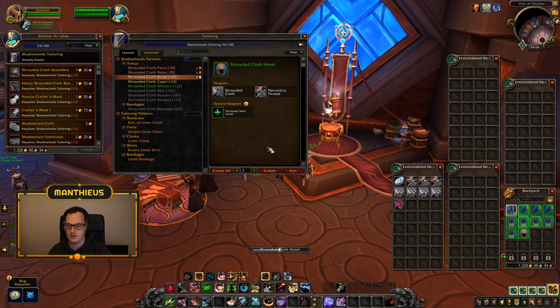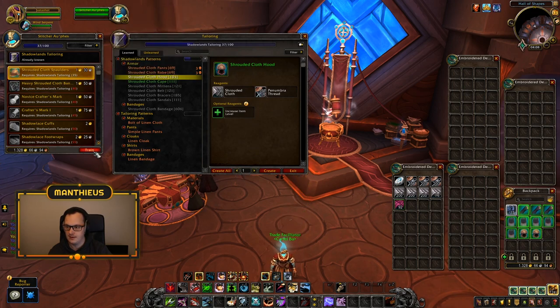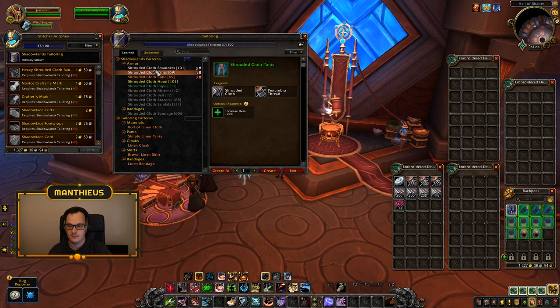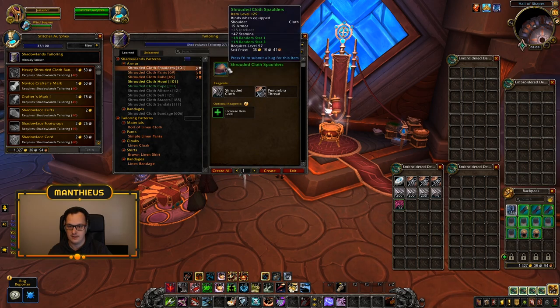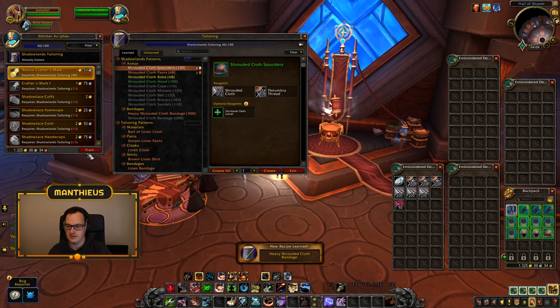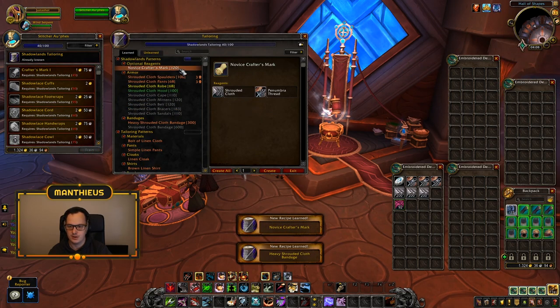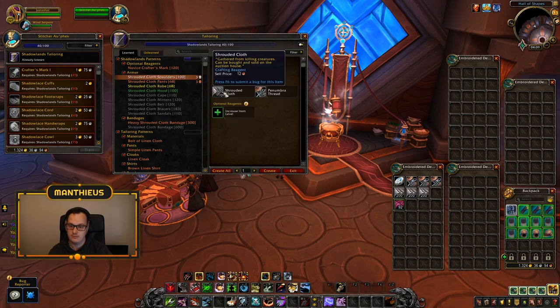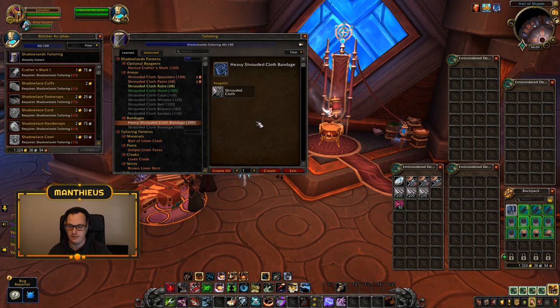Once we get to 40 we unlock the heavy cloth bandages, and I reckon we can craft those for a long time — this is going to be quite a quick and simple one. Only six cloth needed to guarantee ourselves three skill points — that's a bargain. Now we're at 40. Unless crafter's marks are super cheap, five cloth guarantees a skill point and these don't need the vendor material, so they're slightly cheaper. Let's get some of those going.